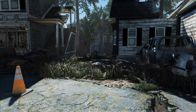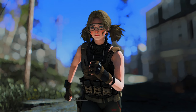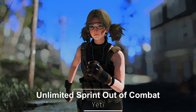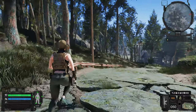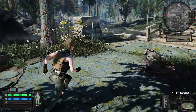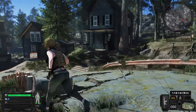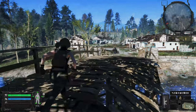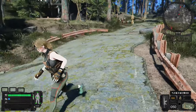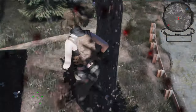I'll introduce several gameplay-related mods. First up is Unlimited Sprint Out of Combat. This mod allows you to sprint without consuming action points when you're not in combat. However, once you enter combat, sprinting will consume action points as usual, so you still need to manage your AP. If you've found it challenging to manage action points due to sprinting, or if you've wanted to sprint comfortably outside of combat, this mod might be worth trying.